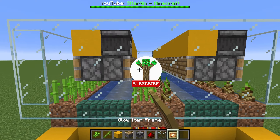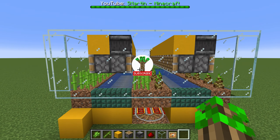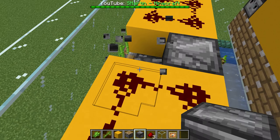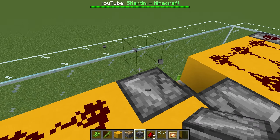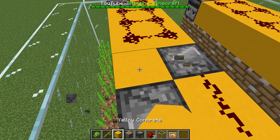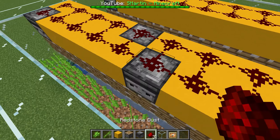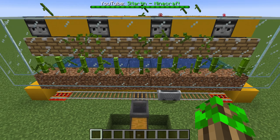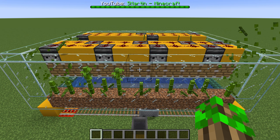If this video is helpful please leave a like and subscribe. If you want to add more observers, just make sure they are not next to each other and build it like this instead. The items will be stored in this chest. If you want to build a bigger farm you can increase the number of modules.